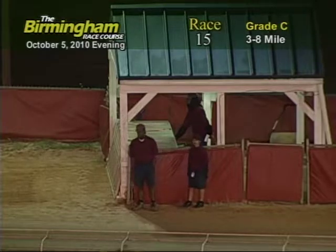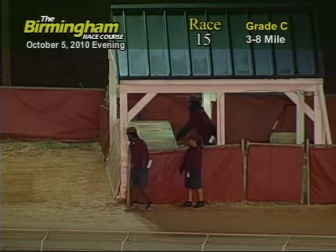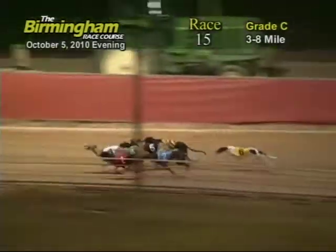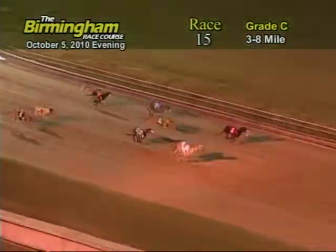Here's Smitty for race number 15. And they're off. Out in front is the 4, followed by the 3, 1, 8, 5, 2, and 6. As the greyhounds go into that first turn, 3 has the lead. But here comes the 1 on the inside, followed by the 4 and 7.